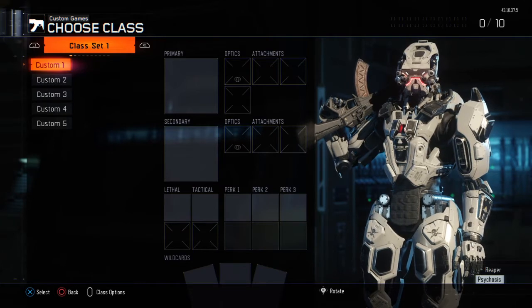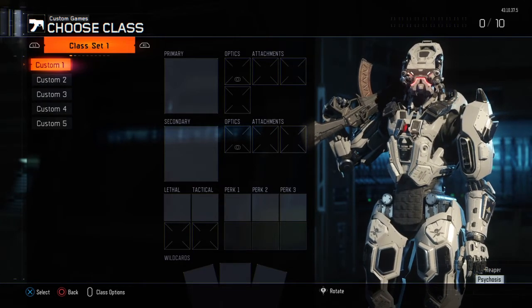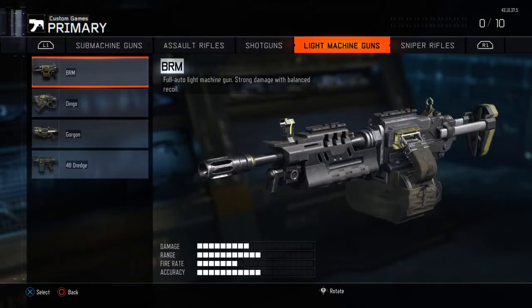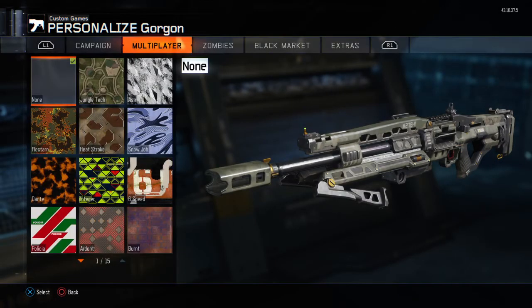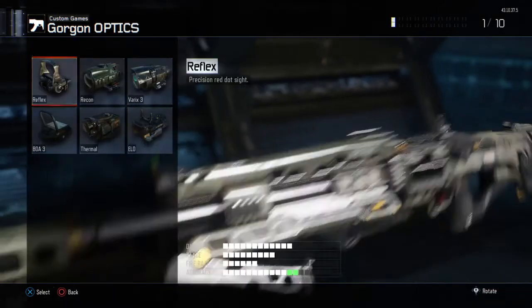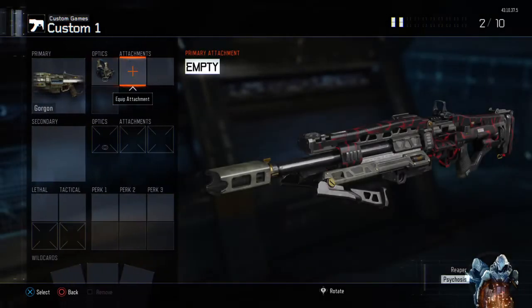Hey guys, it's Kid Gerbil here and today we're doing the best Gorgon class setup, so sit back, relax and enjoy. You're going to want the Gorgon — any camo will do, I've got a couple good ones here. For the optic, you're going to want the Reflex — this one's actually probably one of the best, it's really good for accuracy.